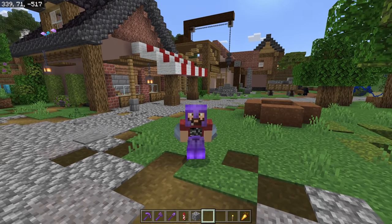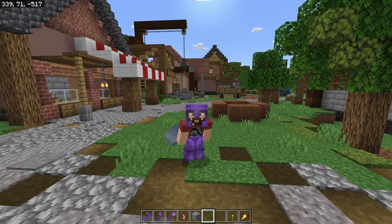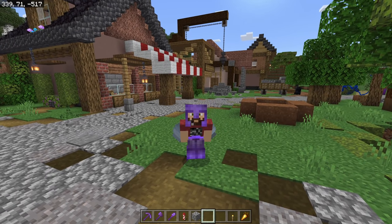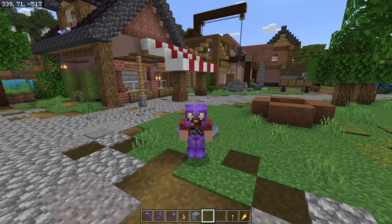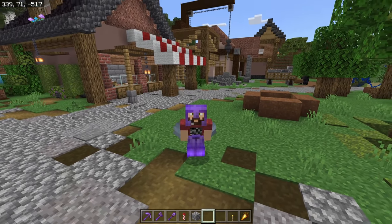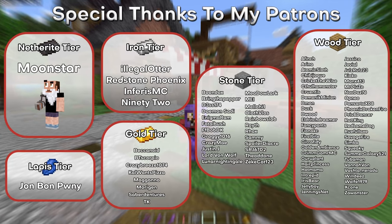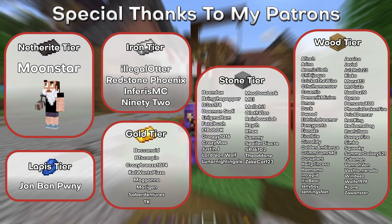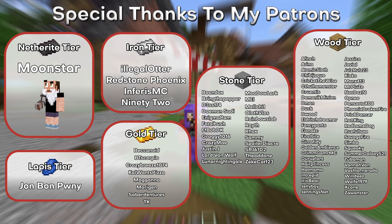That is all the important changes from this latest beta. There were some others related to the character creator and a couple of beta-only world gen bugs. If you want to see the full change log, check the description below for a link. If you enjoy these beta and update videos and haven't already subscribed, click that subscribe button. Drop me a comment below — let me know how you feel about this week's beta changes and what changes you expect to see in the next beta release. Thanks so much for watching, and I'll see you in the next one!